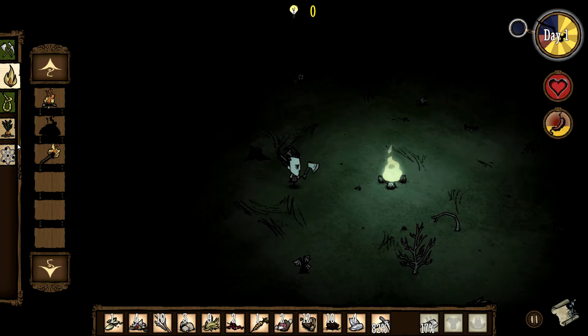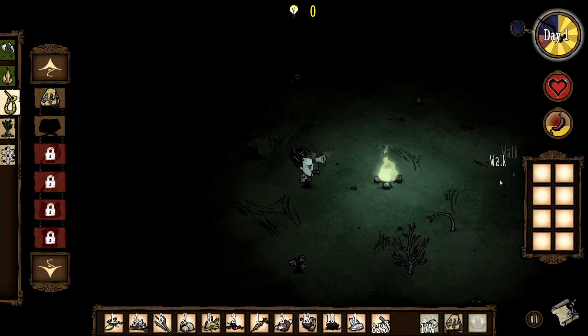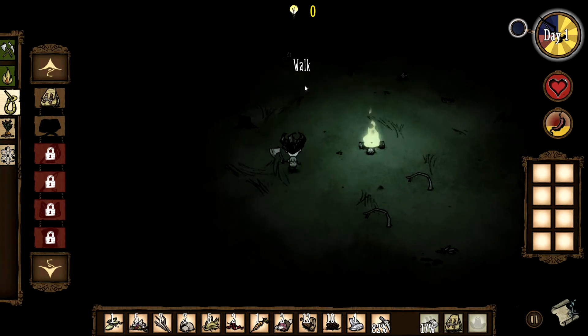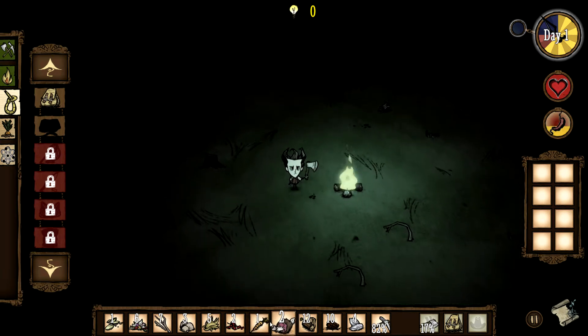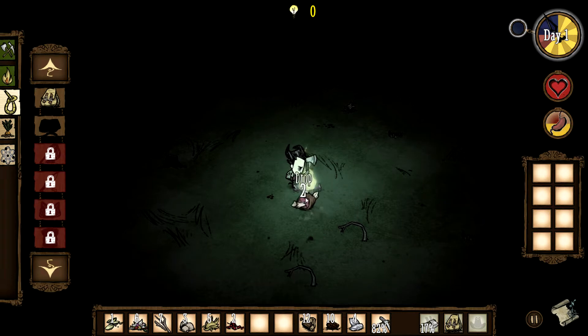Our inventory's getting kinda full, and we do have the materials to make a backpack, so we'll do that — that gives us eight more inventory slots. You can see our hunger bar is getting pretty low. We have a carrot — we'll cook that. Just drop it on the fire and it'll cook. Right-click to eat it, and that increases our hunger. If you cook food in general it will give you more than if you eat it raw.